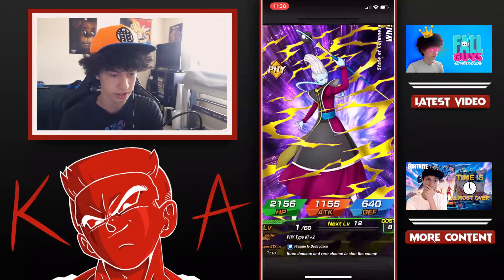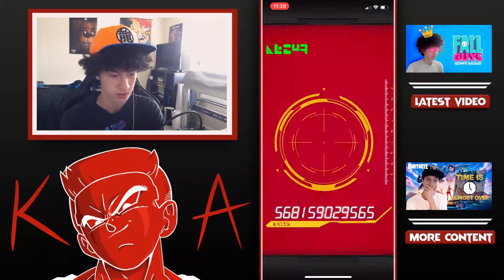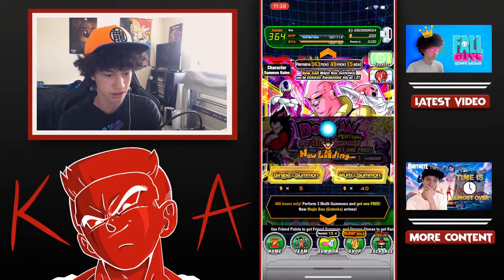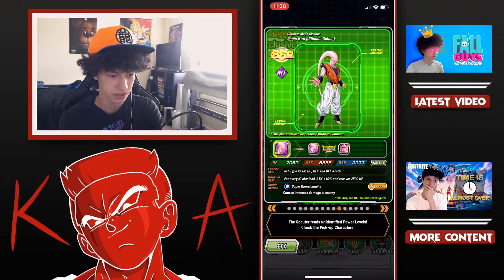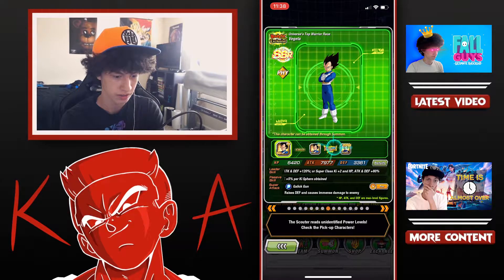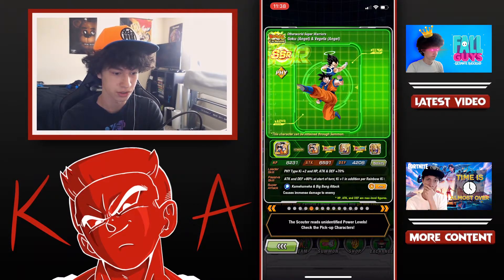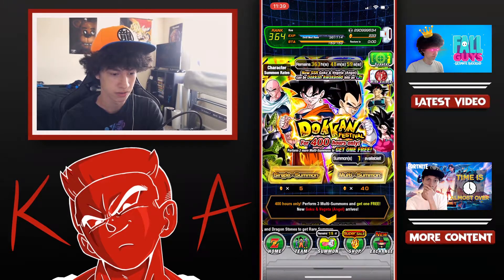Let me show you guys. Cell Juniors, alright. I don't think that Boo's featured, right? No, he's not. But yeah, we got the Majin Vegeta and Super Saiyan 3 Goku, as well as Cooler on here, which is very valuable.